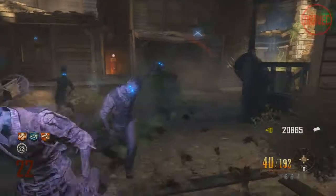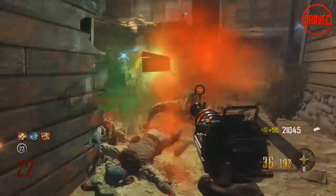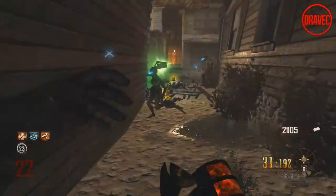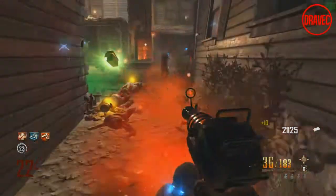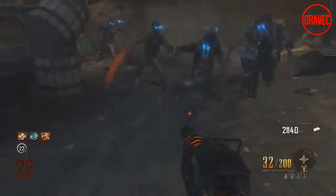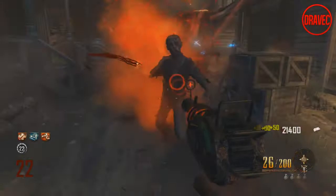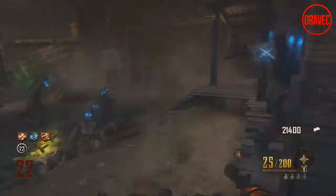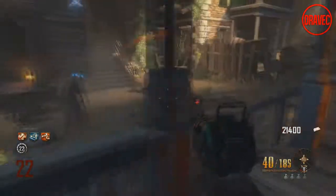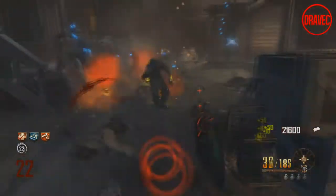What's up guys, it's Dravik here and in today's Dying Light video I'm going to be talking about using the infected to your advantage. This is something you guys might not have known before, but you're going to be able to use the zombies to your advantage in Dying Light. I find this really interesting, and I'm sure you guys find it interesting too.